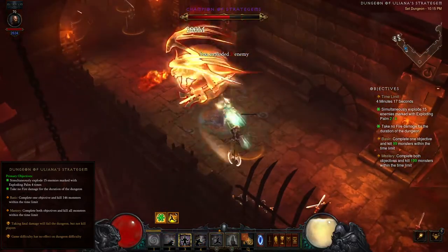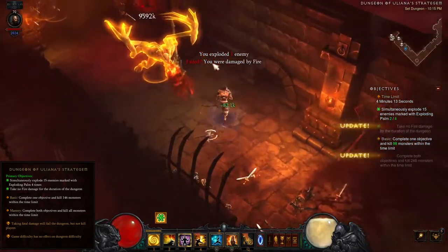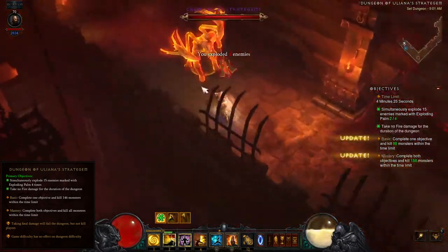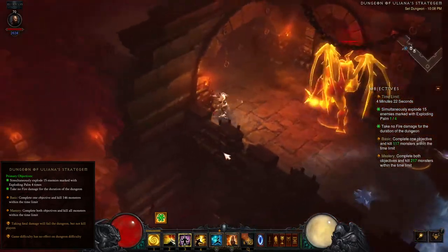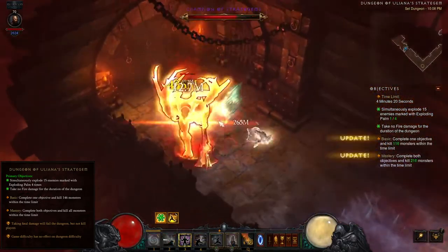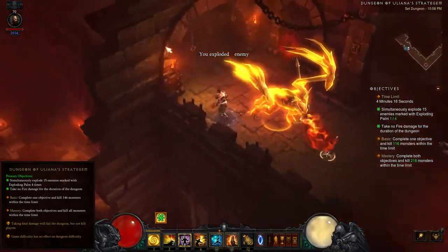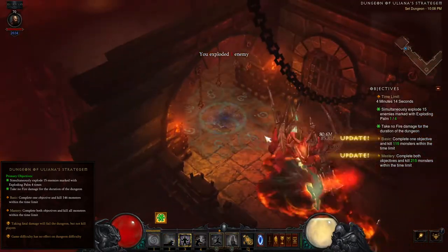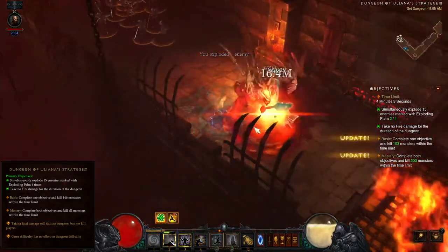When you first see an elite, try to get in close and apply Exploding Palm while they're still moving around, before they hesitate and go into their flame breathing attack animation. Then cast Seven-Sided Strike to kill them quickly. You may need to reposition yourself to keep some distance before casting Seven-Sided Strike — you don't have to be super close to damage them with it. If you don't take them down with one hit, kite them around while you wait on the Seven-Sided Strike cooldown to expire, and avoid attacking with Crippling Wave if possible to stay out of melee range.